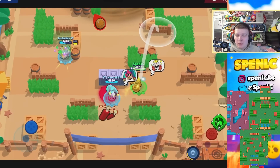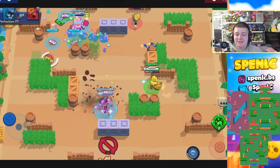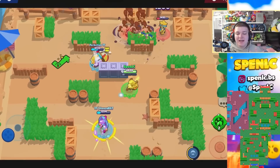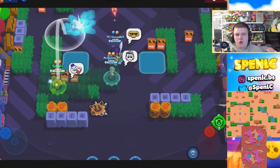Next up is Dynamike. He's insane in a brawler meta right now because of all the unbreakable walls. Field Goal is going to be an insane map for him because of the lanes. Iron Corridor as well — so many unbreakable walls, Dynamike's just going to have a field day. Then Hot Potato or Pit Stop, he's always been strong in Heist.